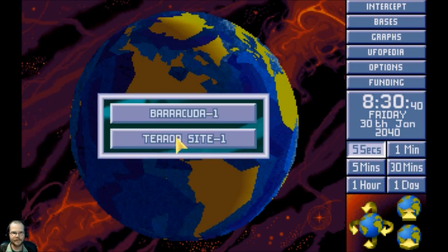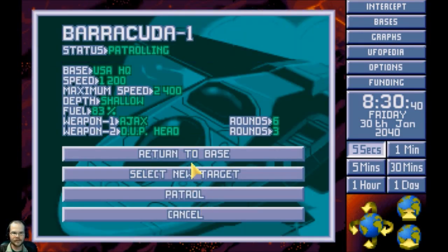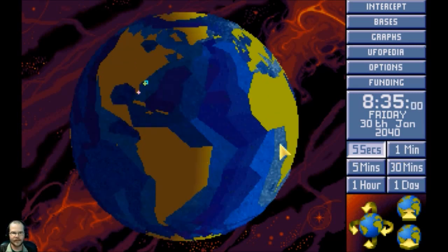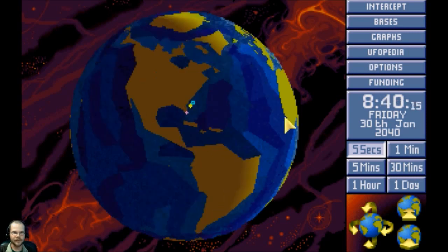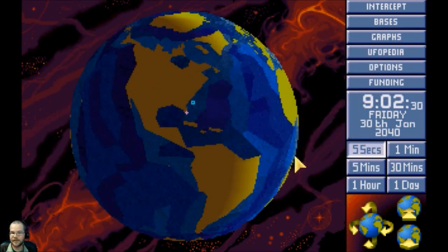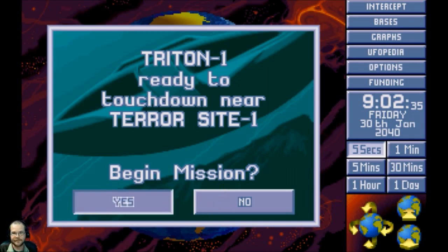Oh no, this is bad. I really want to wait for daytime but I don't think I can. The terminator line is all the way over here, there's no way I can wait for that. Oh, this is going to be bloody — so bloody. We actually have decent weapons though. We have quite a bit of gauss tech. Brian already has the gauss rifle there with clip.